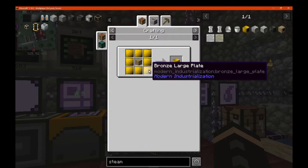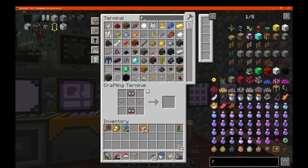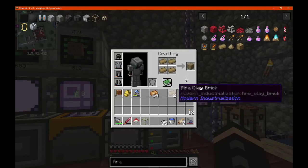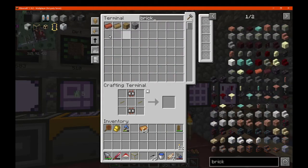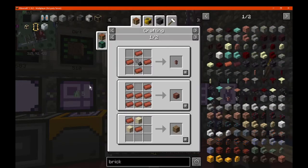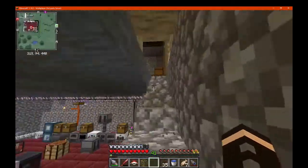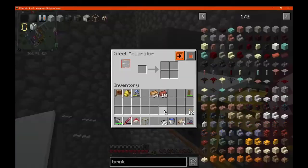I did bricks, which is that — so I've got fire clay, right? I think not enough though, so I just need to get a bit more of these. So I just need more bricks, which is just breaking these down in a macerator, yes. So break these down in a macerator, it's easy to do, just like that.